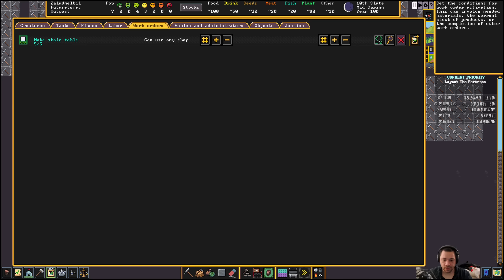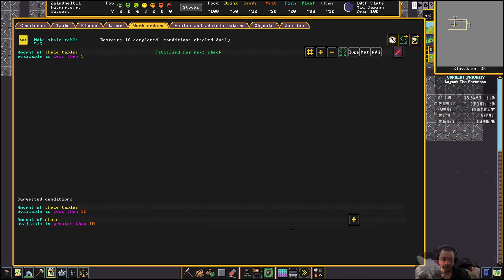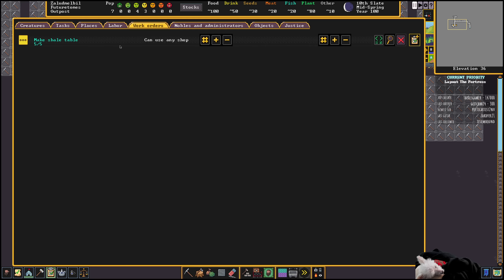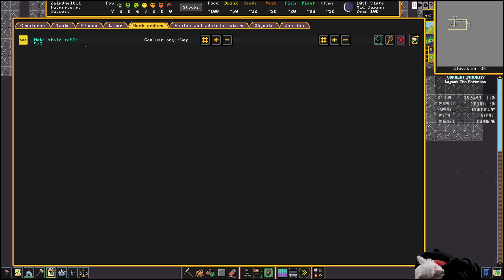If you go over to the conditions, we can say: any time the amount of tables we have available is less than five and we have at least ten shale, make some more tables. It's a continuous bill that will always be fulfilled. I like specifying the stone so it's not using any important stone accidentally.